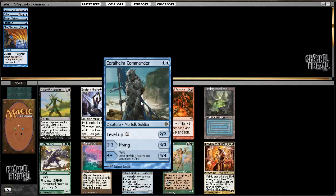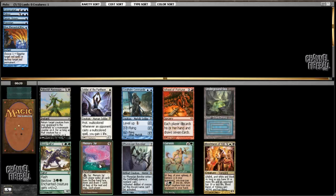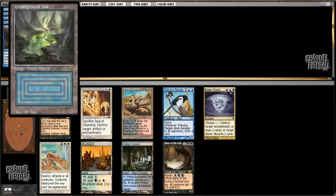I could take Coral Helm Commander, which is not exactly the type of card I like in a deck like this. In a pure control deck with board sweepers, I don't really want weenie creatures - only a couple of creatures that can win the game on their own. Coral Helm Commander can quickly become a 4/4 flying, so it's fine, but I could also take Underground Sea or Memory Jar. Memory Jar is going to be better in a fast mana deck. Underground Sea is probably the best pick here - not only is it nice to get mana fixing early, but this is an actual dual land, and in addition to being the best mana fixing, it gains extra value because of all the fetch lands available in the cube.